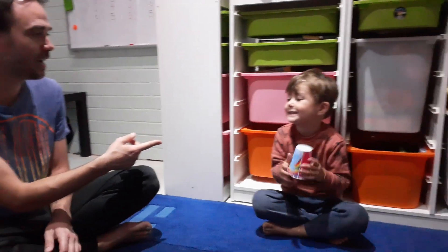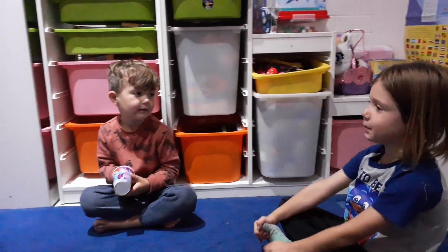Hi, today we're going to teach you a game called Four Corners. It's really good for supporting your child's understanding of probability and chance. My name's Michael. I'm Daniel. My name's Nash.